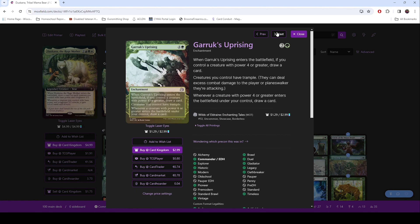Garruk's Uprising — if you're going to be getting stuff that is big, you'll want your stuff to get through. So this gives your things trample. When you're swinging with 5/5s repeatedly and several of them, you want to make sure they can get through. People can only deal with so many 5/5s coming at them. This gives you a chance to get through.